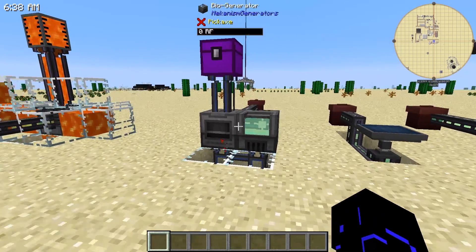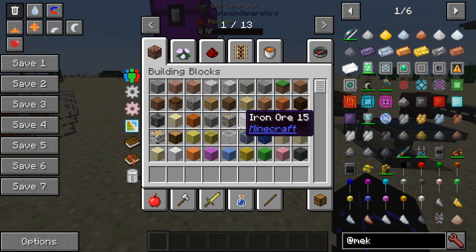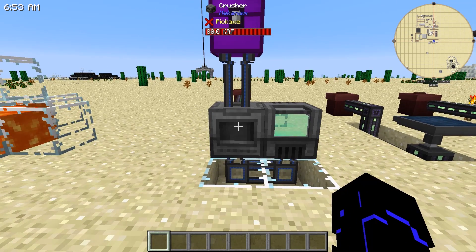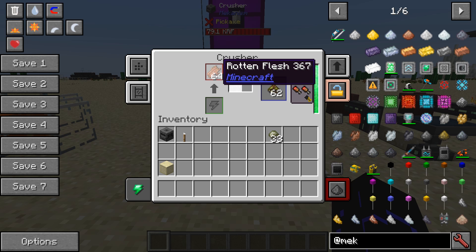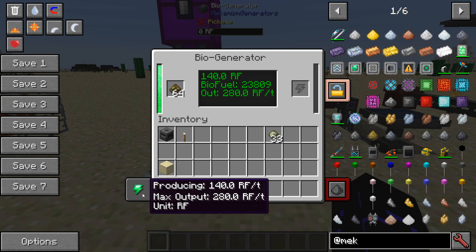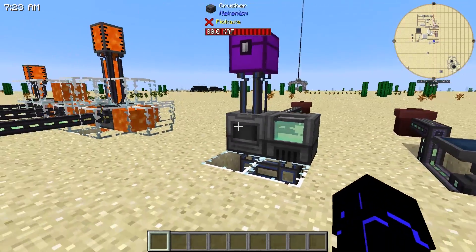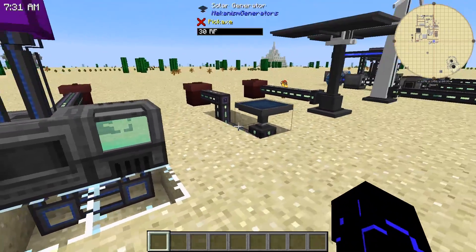Then we step up to a biogenerator. Now, biogenerators work great, but they do require biofuel. To get biofuel, you have to crush something biological. Zombie flesh works great — what other use do you got for the stupid stuff? Throw it in a crusher and it'll create biofuel. That can go into your biogenerator, and this guy will produce 140 RF per tick, which is pretty darn good. That will run quite a few machines around your base, all for the cost of some zombie flesh you probably didn't want in the first place. I've just got a logistical pipe carrying that biofuel right over to him.